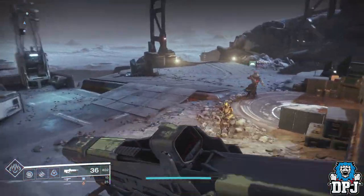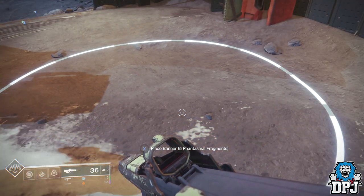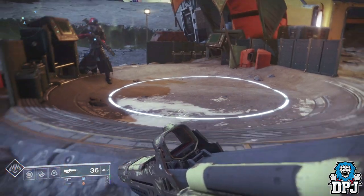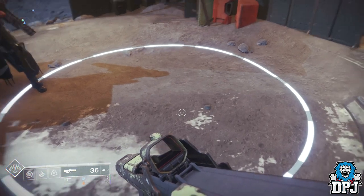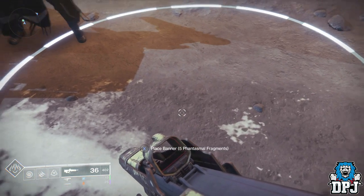Lastly, near Eris Morn you can put down raid banners which help everybody out in the area — literally everyone can take advantage of it. These cost phantasmal fragments at a cost of 5. I haven't seen many people speak about these so I thought I'd add it as a nice little tip.